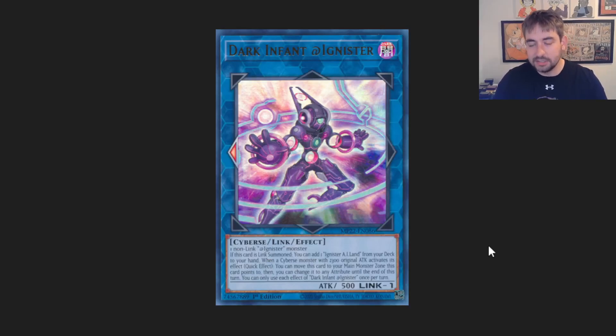Dark Infant Adamancipator — or just Adamancipators in general. What I like about this one is that you could make SP Little Knight going second and then still use the field spell to just keep summoning from hand and go from there. Plus this is a Cyberse stack, so you could still just make IP Masquerena as part of your end board, and you just still play SP Little Knight in the extra to have that as a form of interruption. It still works — I think it's decent.